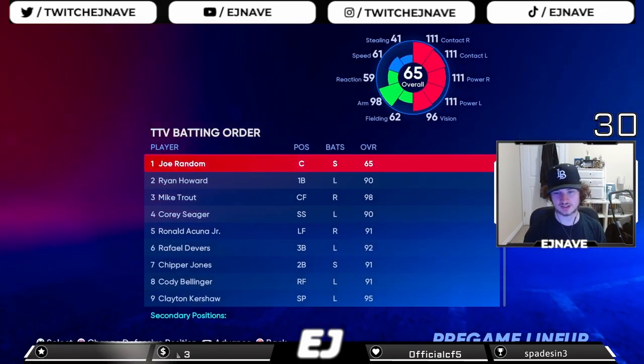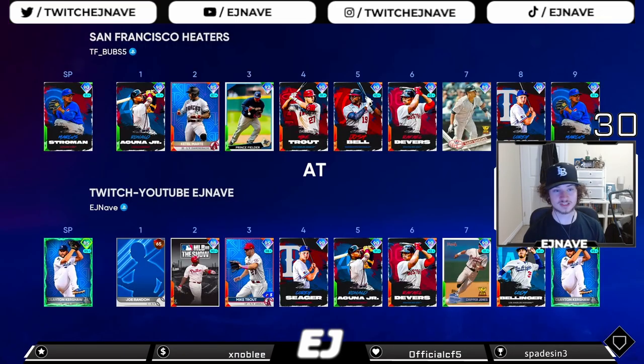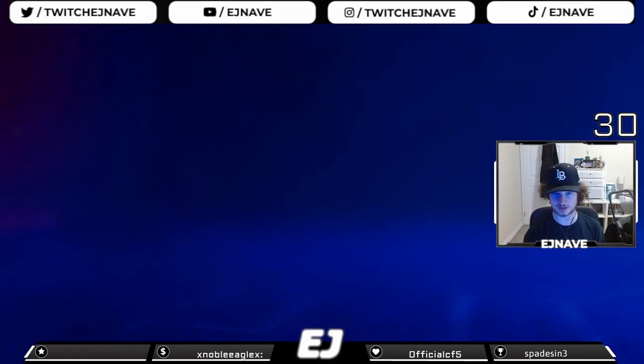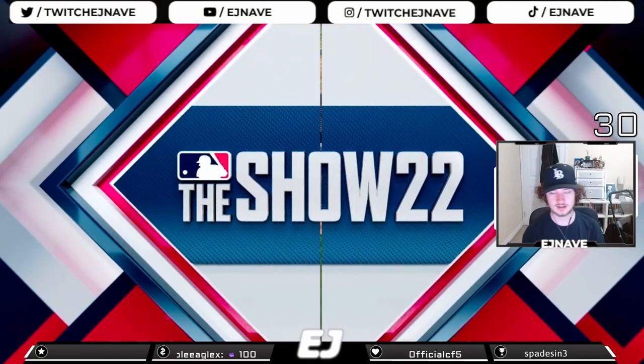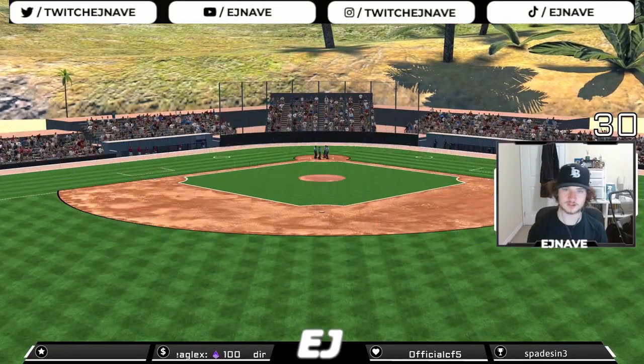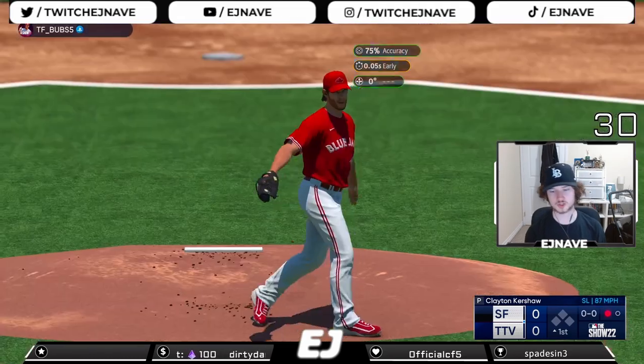Starting Clayton Kershaw with those balanced stats, let's get into the game. We're facing the San Francisco team - TF Bubs - he's starting Marcus Stroman with Cooney leading off. I also saw he has the Yankees collection Gary Sanchez card, which is pretty scary. His record is 15-2, pretty good, but we'll still play it.